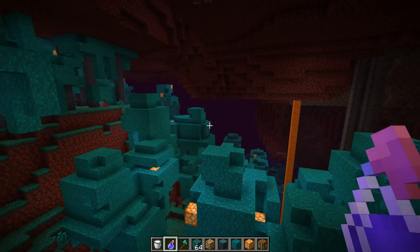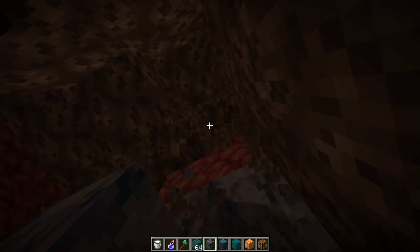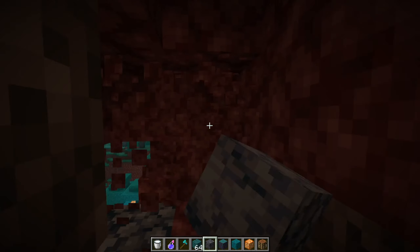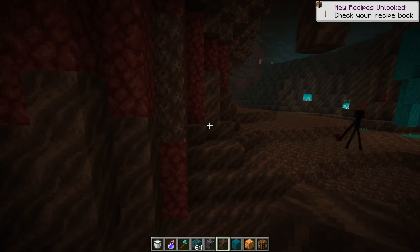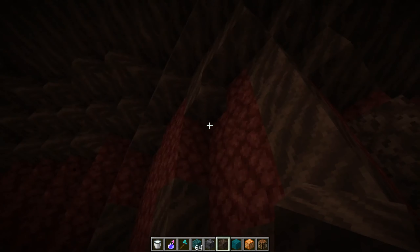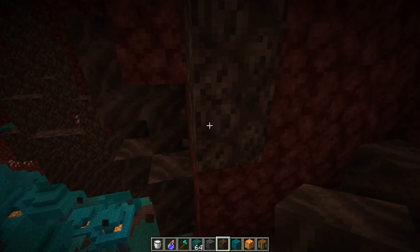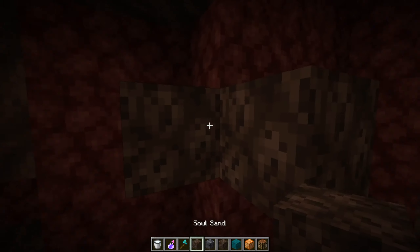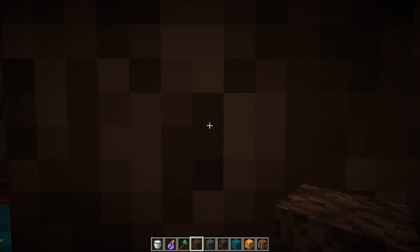This here is the new basalt - it's like some structures hanging from above. And then another new block: soul soil. It seems like an attempt after soul sand. If you hear this, it makes a new sound too, and if you listen carefully when you break or place it, it makes a soul sound like the wither.